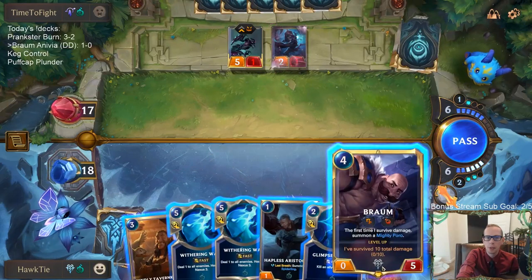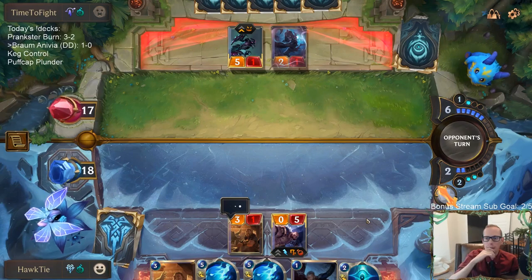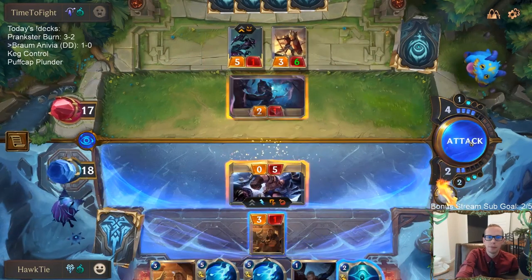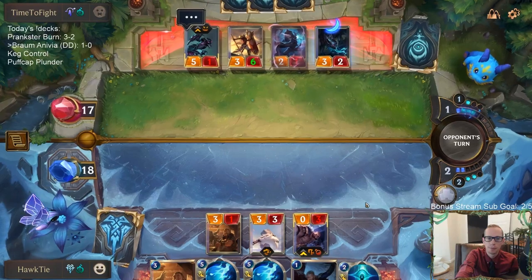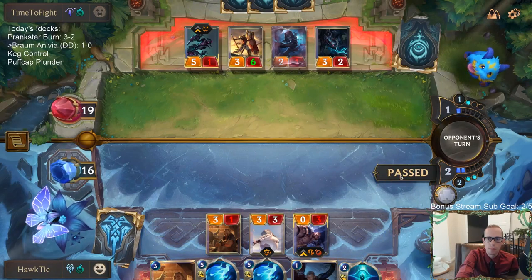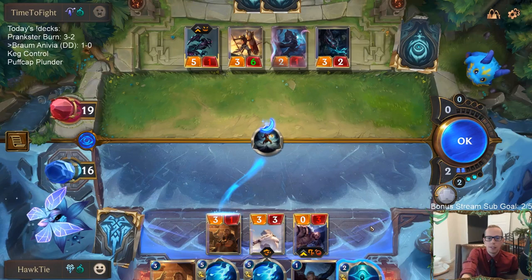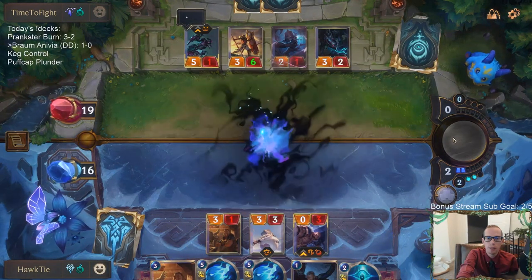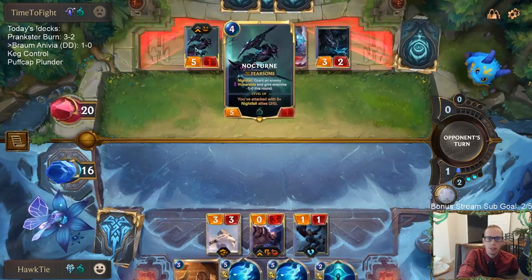Playing Braum. Pale Cascade — I don't want to challenge the 3/6 and have Pale Cascade kill my Braum. I could play Hapless Aristocrat now. This is annoying — I want to Glimpse Beyond but if I do I don't have double Withering Wail, and I think I'd rather have double Withering Wail. I can play the Aristocrat and still have double Withering Wail, and Braum should level up.